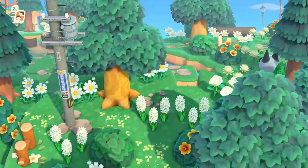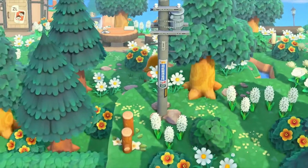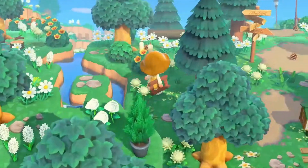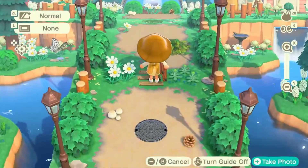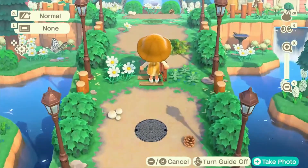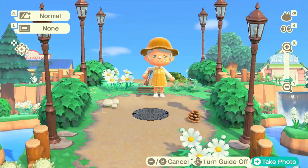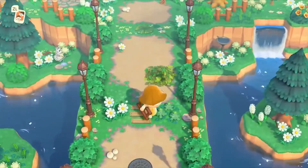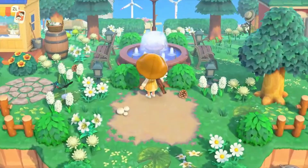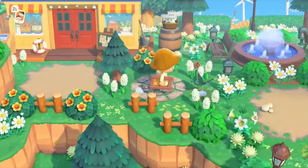I've never seen somebody use these — I don't know what they're called, but like this metal thing right here. I've never seen it on a cottagecore island, and it looks amazing. Here's the land bridge — literally my favorite part of this whole island! I remember when she posted a picture of this during the build. She was actually my inspiration for the land bridge on my island. I didn't make mine as big, but I'm in love. Oh, look at the shopping area! I just love how built-in everything is — it seems really cozy.